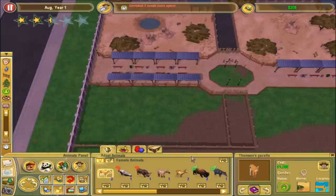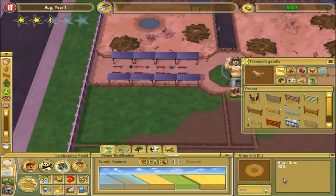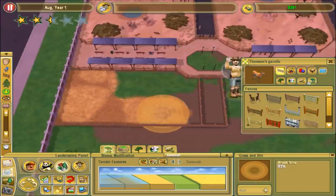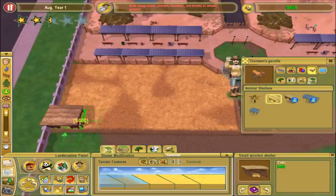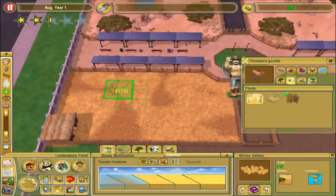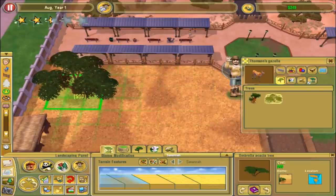Now let's get the Thompson's Gazelle. Let me see what they need - I know they're going to need savannah. I no longer have Radical Remake installed right now, so it's just called savannah and it looks pretty good. Let's see about a shelter - already got this one unlocked, so let's put that there. For plants, I don't really like those ones. Let's get some trees - this tree I do like, so let's put a few of those around.